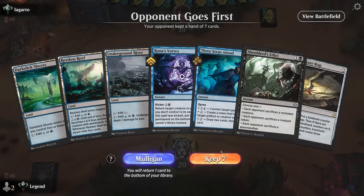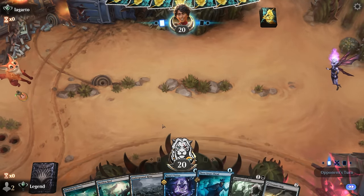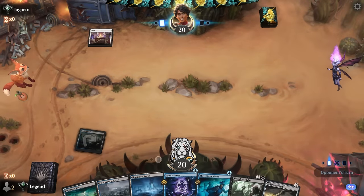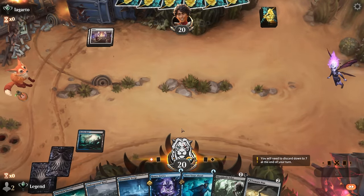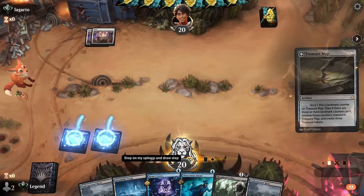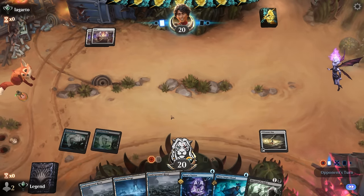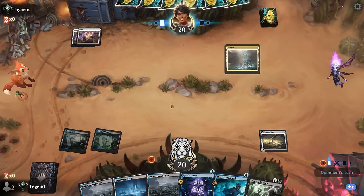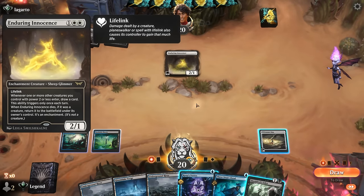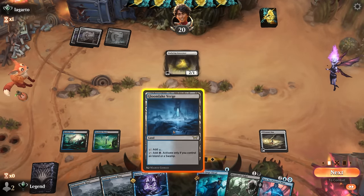We're on the draw — hand seems fine with cheap removal, card advantage, and a counterspell. Could even copy Treasure Map with Three Steps Ahead. Opponent is on what appears to be a white tokens deck, so they've got a decent late game. Spot removal is not going to be at its best — finding our two sweepers will be more useful. An Enduring Innocence we would love to exile if we get the chance. For now I'll keep up my counterspell and scry with Treasure Map.